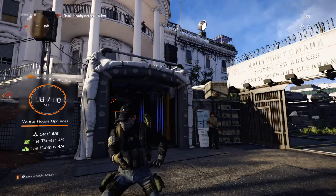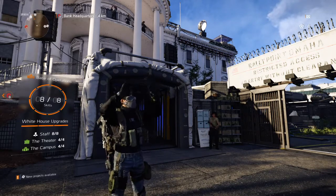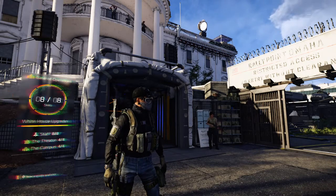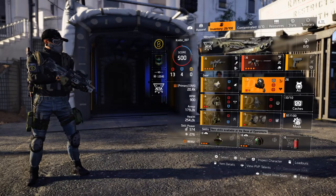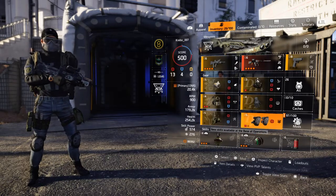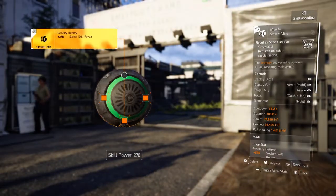Good morning fellow agents, thanks for tuning into this video. I've put up a few videos detailing updates to builds I've done in the last week or so. I'm just showing you the clutch one which I haven't uploaded yet. So this is the clutch AR clutch, using survivalist. I'm using survivalist and not something like the technician because with the skill power I have, even with technician I won't actually have enough skill power to put any good mods on. So I decided to run survivalist so I can have the mender seeker.